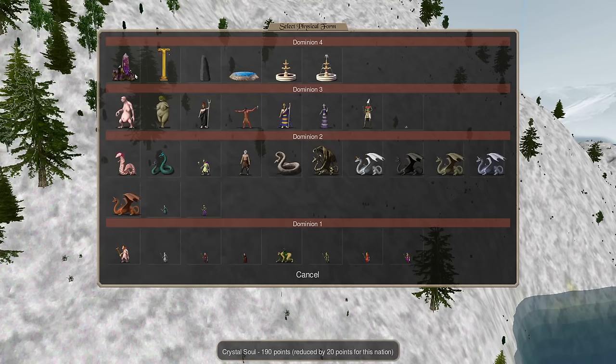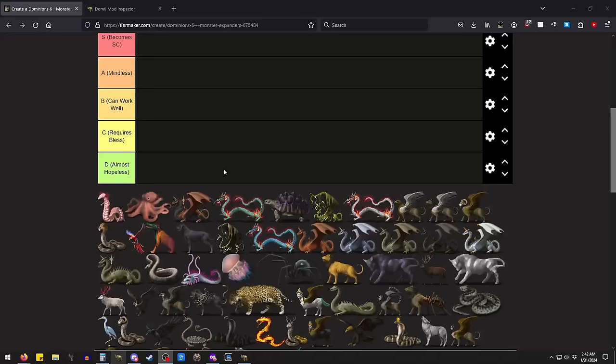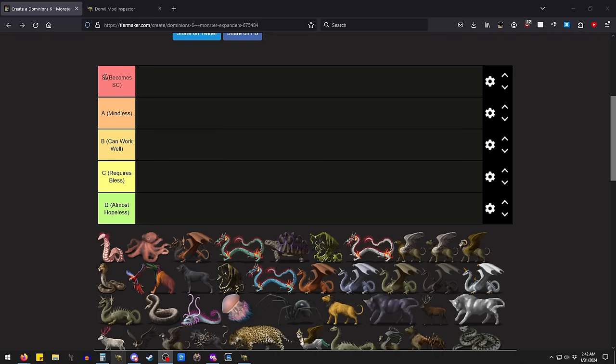The monolith has way more hit points than a blood fountain, but really it's about what bless do you want. The monsters, however, are different — they do not all expand the same or about the same. They don't scale necessarily equally as well. They're pretty different. So what we're going to be doing here is talking about the monsters.